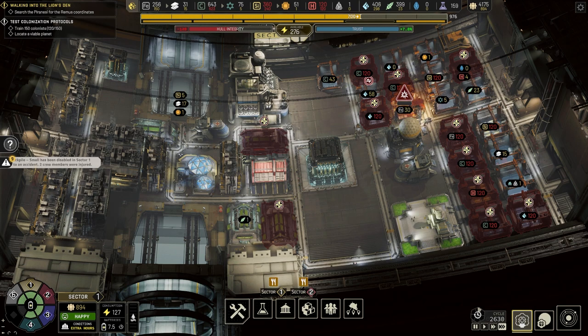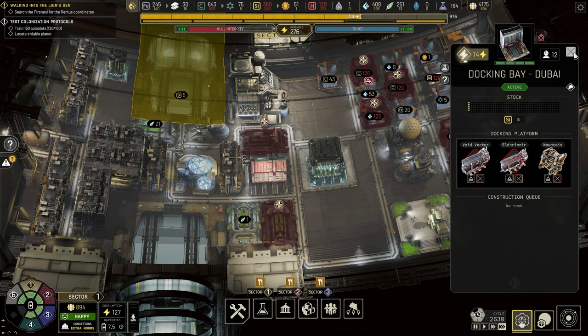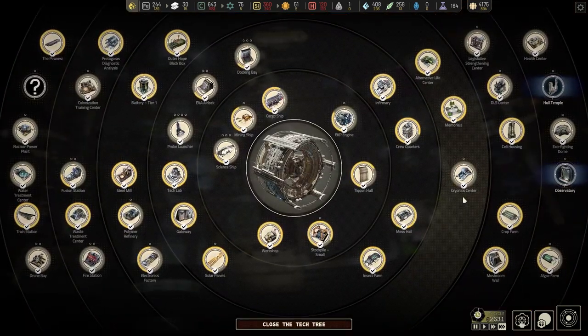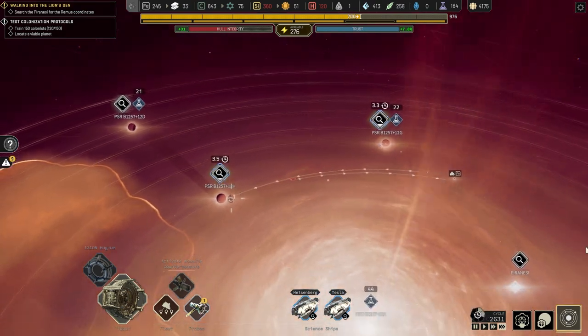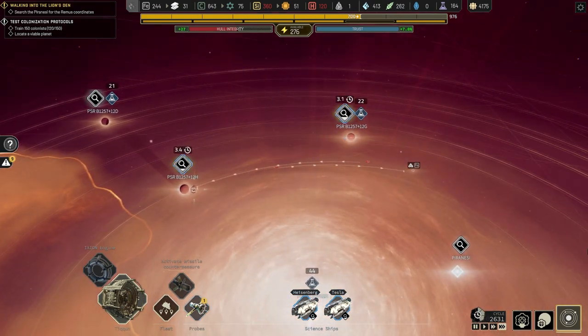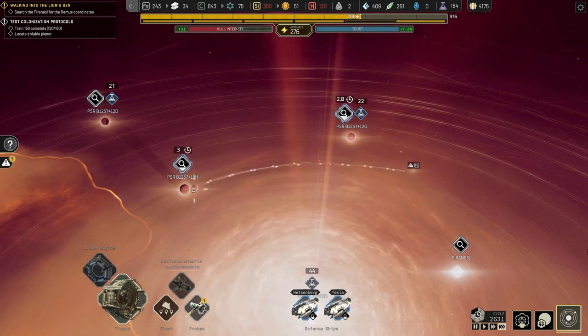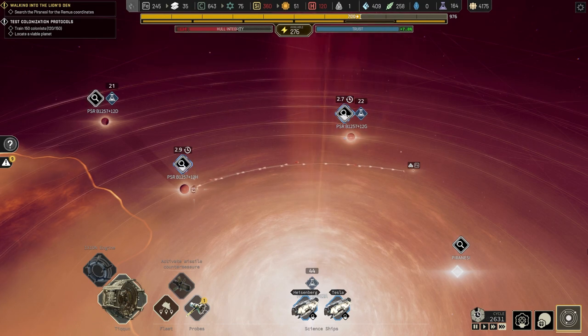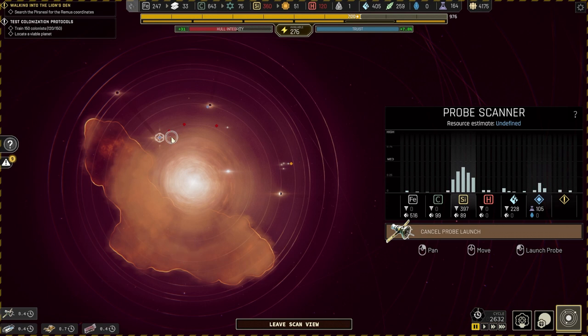I'm not gonna build anything new because we are short-staffed. Now we're sending those resources - we are short-staffed so we don't have the staff. If we have a new building we need staff, and we don't have alloy either.